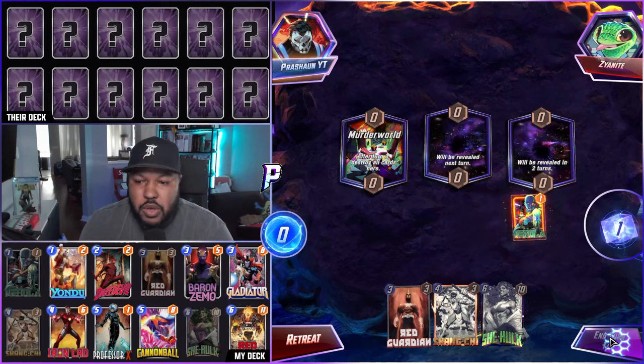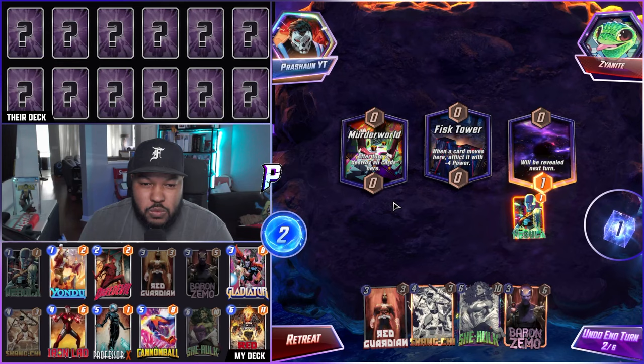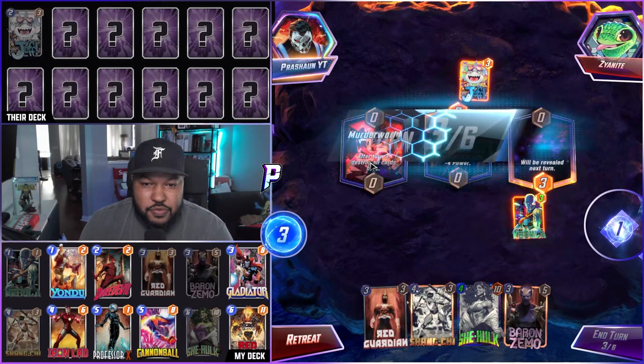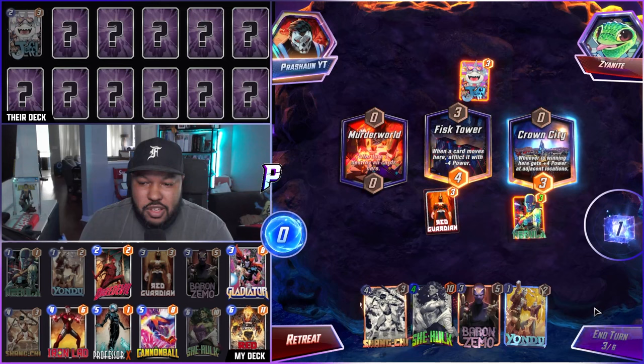We have Red Guardian, Shang-Chi, She-Hulk, and Nebula. Let's go ahead and play Nebula. Fisk Tower — nothing to play, and we'll play Zemo. They play Jeff. Do we snipe their Jeff right now? I'm going to snipe their Jeff — let's use Red Guardian and snipe Jeff.